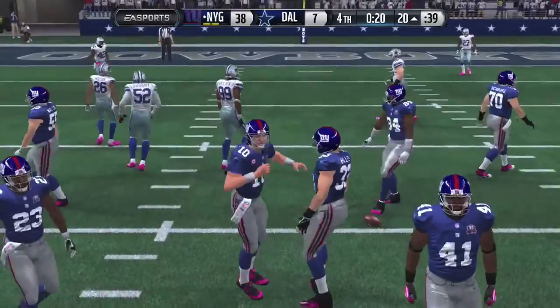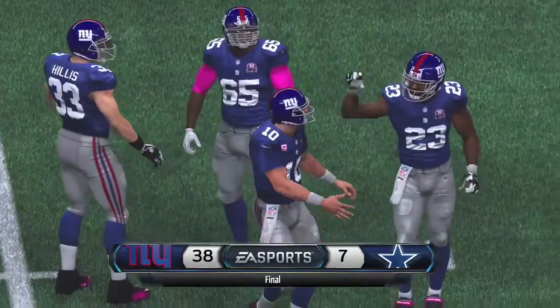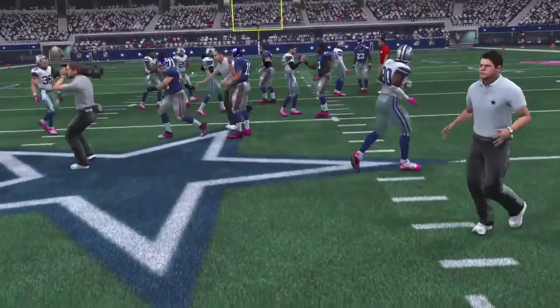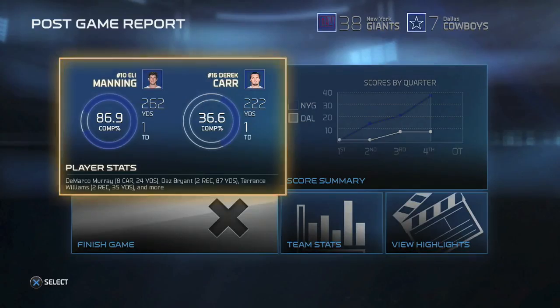Victory formation and a convincing win for the Giants. They come in and win 38-7 against a division rival. Cowboys now fall to 5-2 — they were undefeated at 5-0 but two straight losses. Who will the quarterback be next week? Will he go out and get another one or stick with Derek Carr? We'll see you next time, see you later guys.